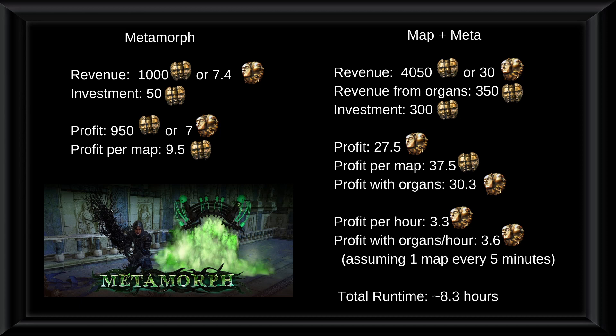Regarding metamorphs, we have 1000 chaos in total or 7.4x — that would be the revenue. Our investment is 50c, because a rusted metamorph scarab is 0.5c. After we take out the investment we are left with 950c or 7x in profit. Our profit per map, after running metamorphs with all of the nodes on the tree except the ones that add rogue metamorph, would be 9.5 chaos per map.